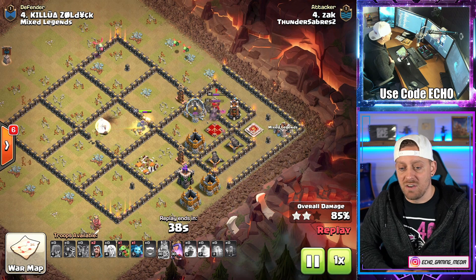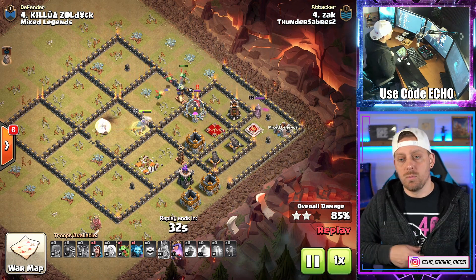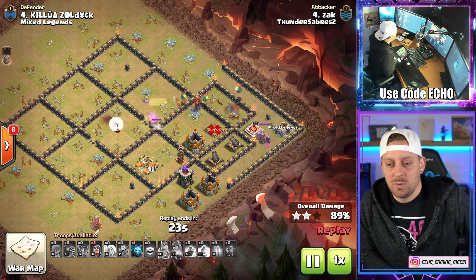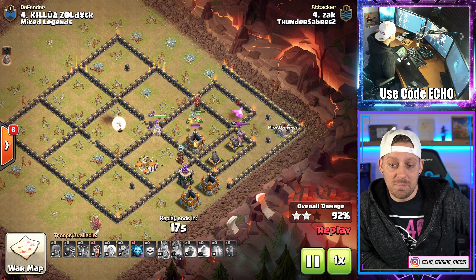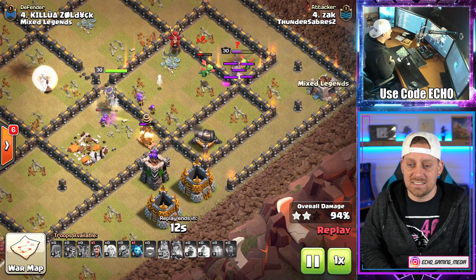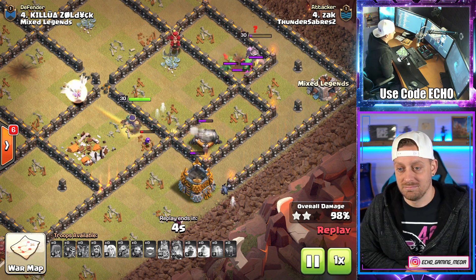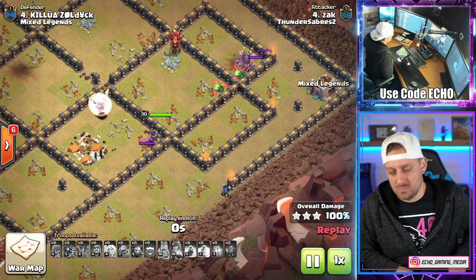Baby Dragons are cleaning stuff up — another Baby Dragon, two wizards, a minion in the composition still to go. Baby Dragon's cleaning up everything here on the back end. The Queen assisting as well. 14 seconds left, and it's going to go down like melted butter. Taking it down. The Queen for the win. Love the Queen — best hero in the game. Quoted Echo Gaming 2021.